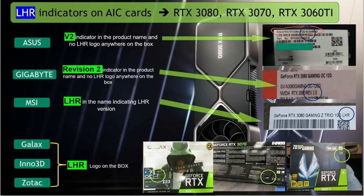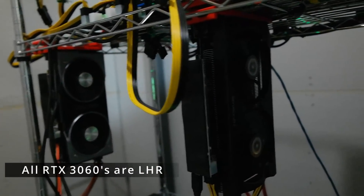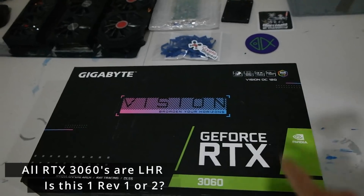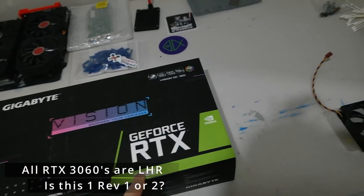I got my hands on another RTX 3060 via the Newegg Shuffle — let's look at the box. It's a Gigabyte, one of the white ones more recently available on the shuffle. Let's cut to the camera and see if we can follow the graphic and determine whether it's LHR or not. Here is the first 3060 — the EVGA — the one I got back in April, currently hooked up to the Cyclops rig mining Ravencoin. Now here's the Gigabyte — the Vision edition — the 12GB RTX 3060.